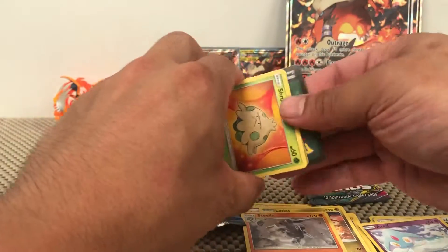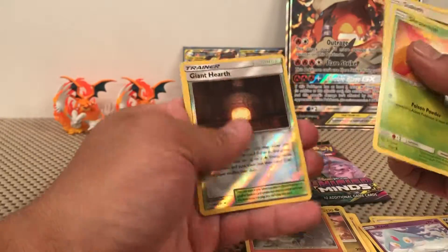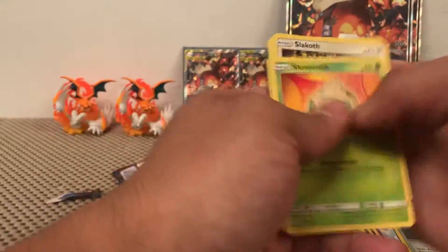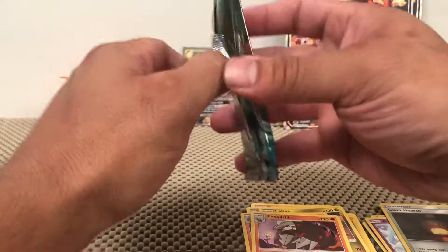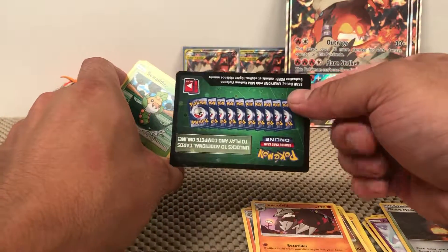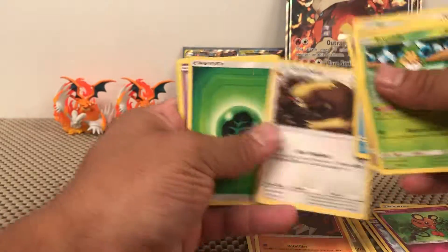I'm not sure of the exact pull rates on these — I know booster boxes do very well on Unified Minds and I have a bunch of those coming up soon. Another solid green — Dewpider, Druddigon, Giant Hearth reverse, and Excadrill non-holographic rare. I'd definitely take a Cherish Ball — that's a really nice and sought-after card. Last pack in the boxes, another solid green — we get Incineroar and Gumshoos non-holographic rare. Oh, there's a Cherish Ball — we got that, not bad!